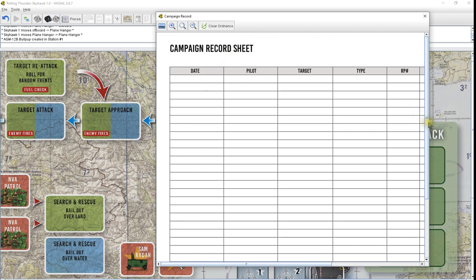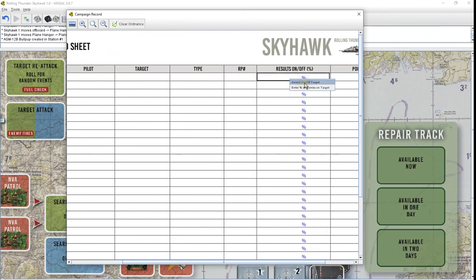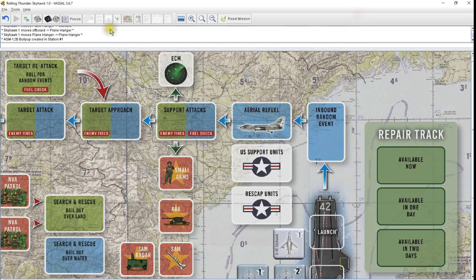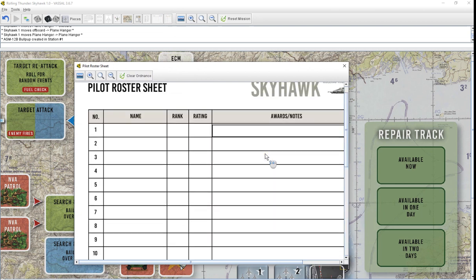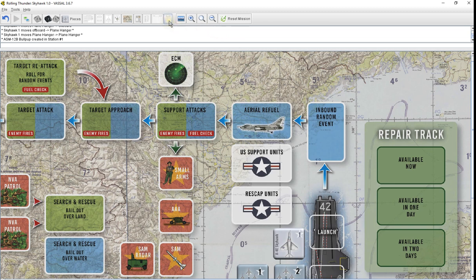Campaign record sheet. You really don't need this — you can use the campaign calendar. But for those of you that like it, it's all automated for you. Enter the date, enter the targets, enter the types, route packages, your results on and off. Enter both on the same one, as I did in combat with the weapon skills and everything. And then your total points over here. So you have your logs if you need them. Next up is the pilot roster for your campaign sheet. That is fully fillable too, and that's there to be used. I suggest if you want to keep track, save it as PNG before you make changes.